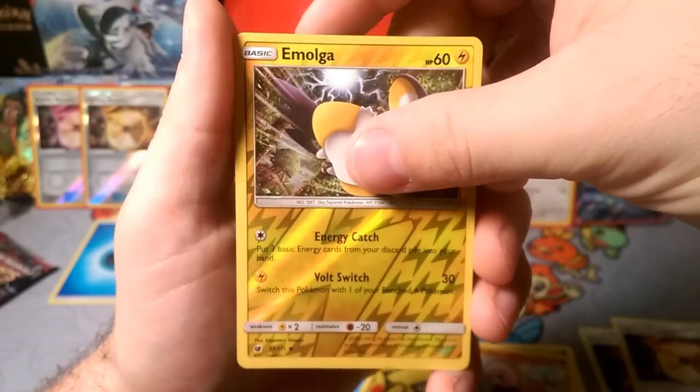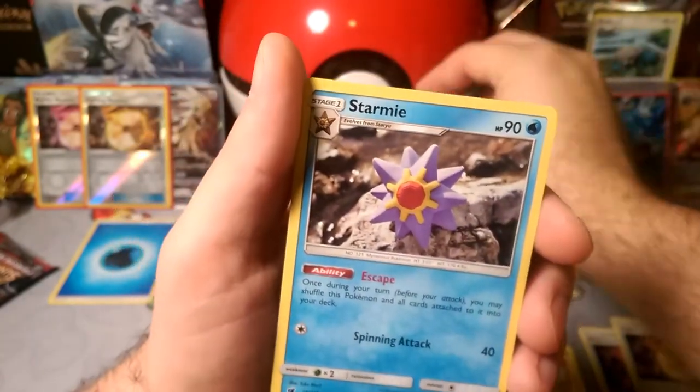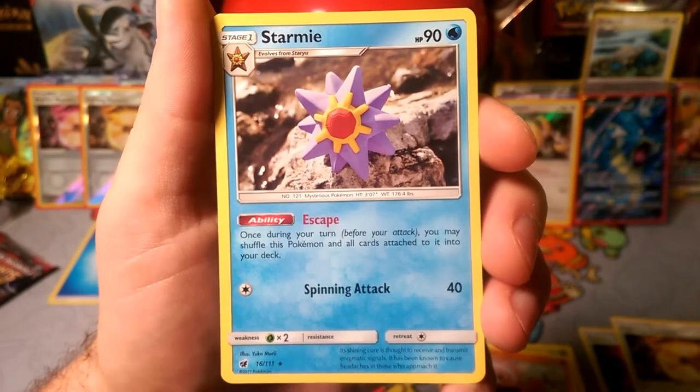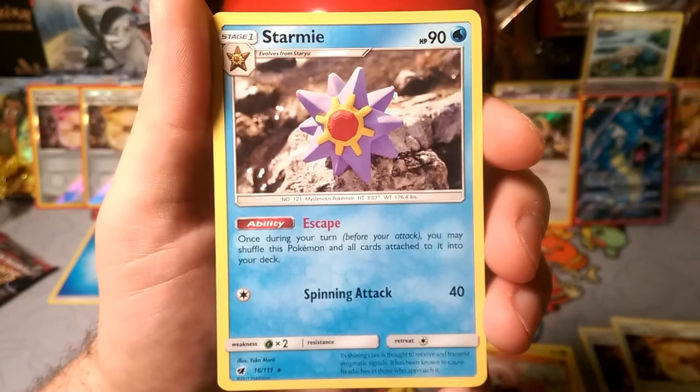A reverse foil Emolga with Energy Catch and Vault Switch, and our rare is a Starmie that escapes every time you want it to — once during your turn you may shuffle this Pokémon and all cards attached to it into your deck. The most you can do is try to deny prizes, but with a tiny 90 HP, so many things can hit it that it'll be near impossible to keep alive.